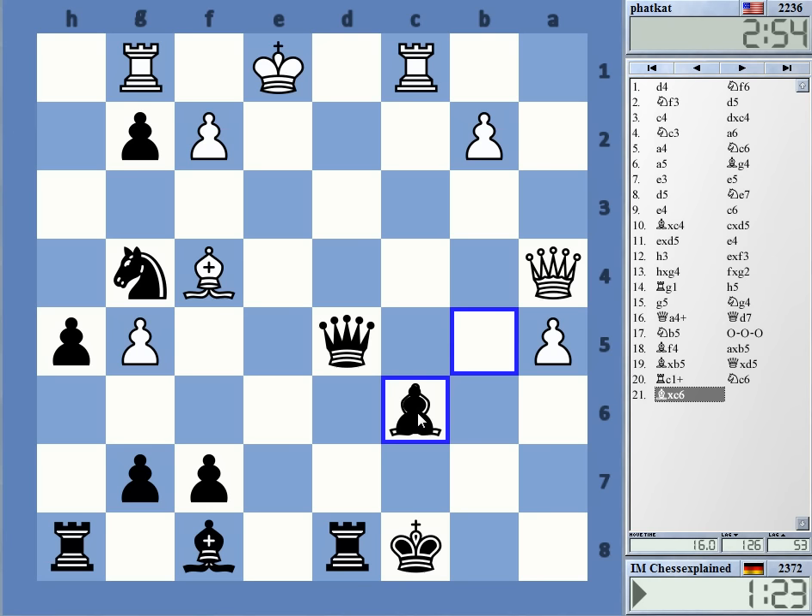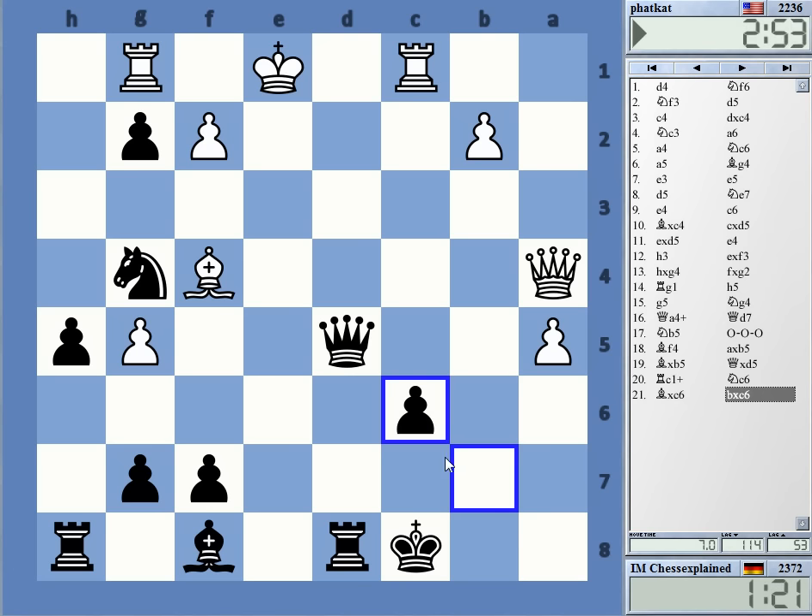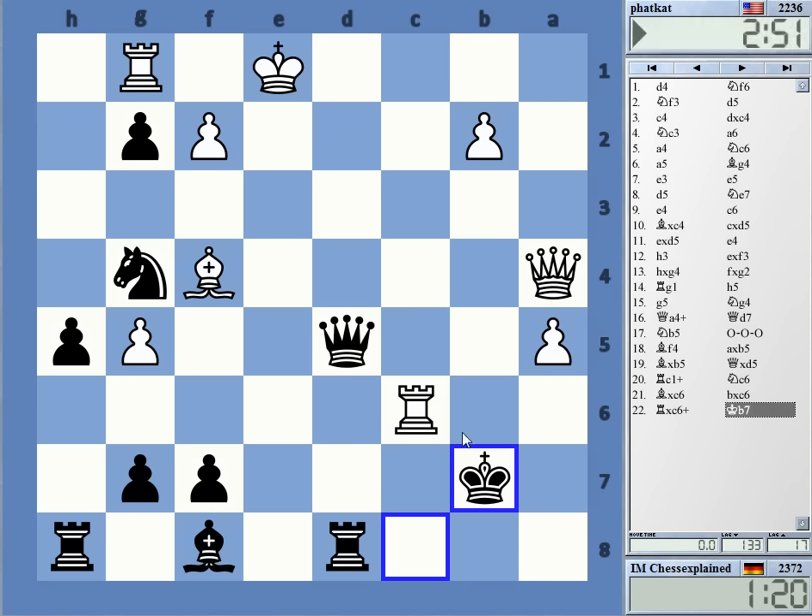I don't see it at the moment. Just taking everything and winning, I think. I'm also threatening stuff on my own — this king is not exactly safe. At the moment I don't even see a meaningful check. Rook b6 — I go to a8 and that's it. Yeah, I'm just winning, I think.